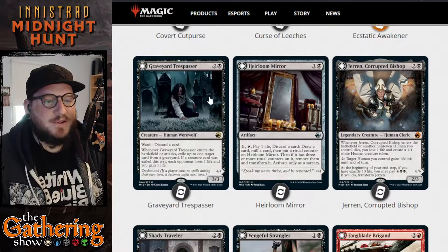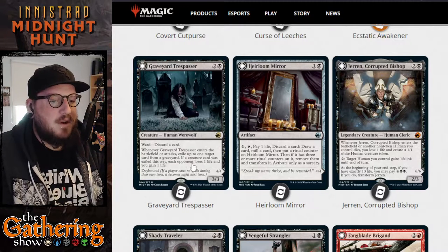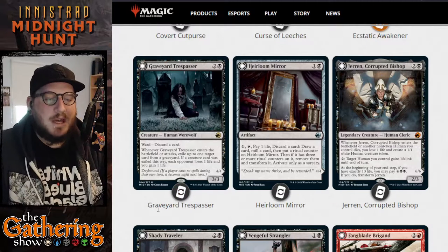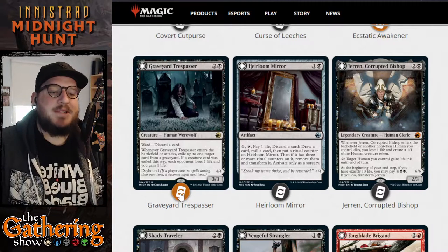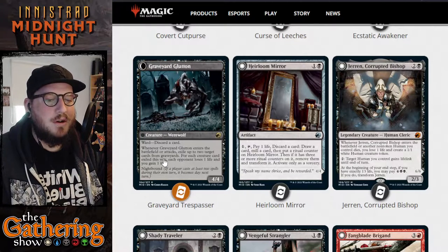The next one is Graveyard Trespasser. For 2 and a black, you get a 3/3 Human Werewolf with Ward — discard a card. It can't be targeted by spells as long as you're willing to discard a card. Whenever Graveyard Trespasser enters the battlefield or attacks, exile up to 1 target card from a graveyard. If a creature card was exiled this way, each opponent loses 1 life and you gain 1 life. It has Daybound — when it becomes Night, Graveyard Trespasser transforms into the Graveyard Glutton, a 4/4 Werewolf with the same Ward and the same ability. It just becomes one tougher at night.